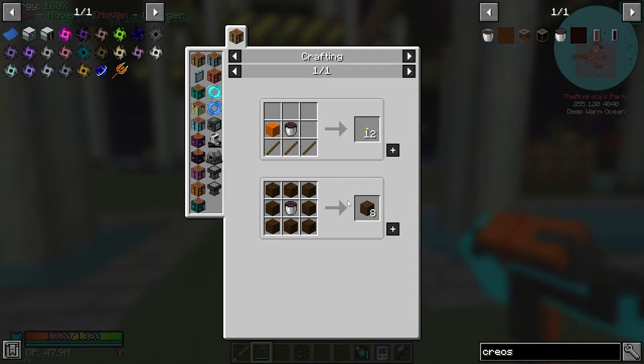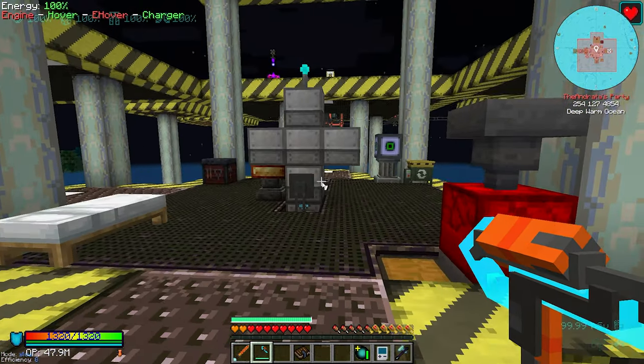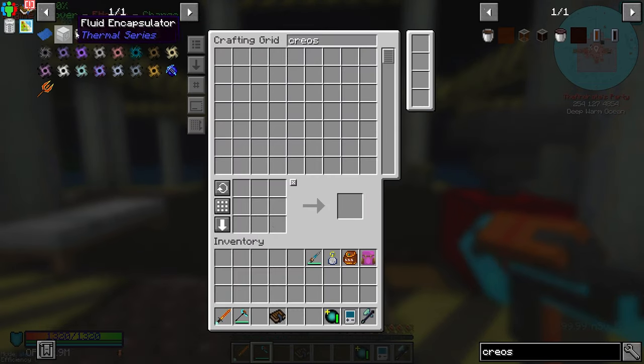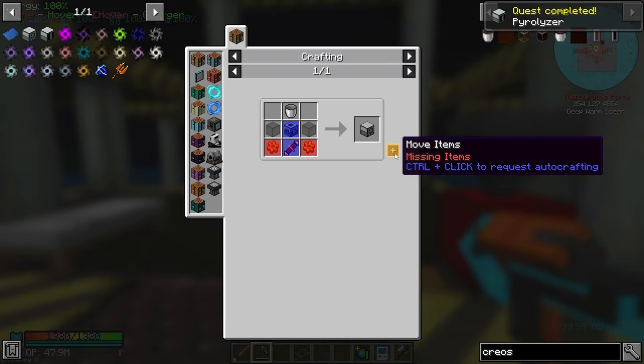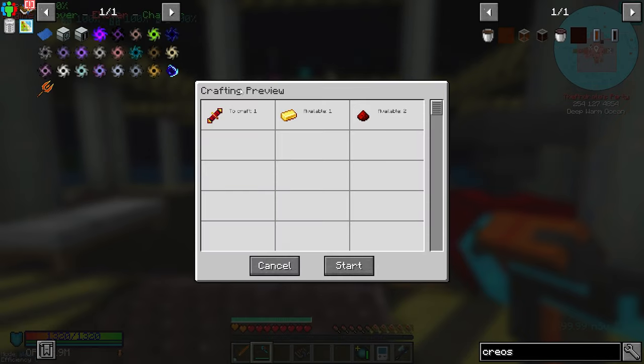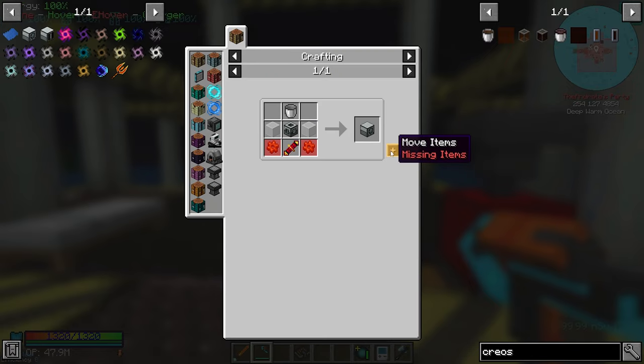We're going to go this route for getting our creosote oil and then pump it into a fluid encapsulator to get buckets, because buckets are what's required to actually make the treated wood planks - you need a bucket of creosote oil. So we need to get ourselves a pyrolyzer. I found out that if you control-click it's going to ask if you want to craft the stuff, but if you hit control-shift-click, it'll just do it automatically without asking. Look, it made it - bam. So it kind of bypasses that screen.